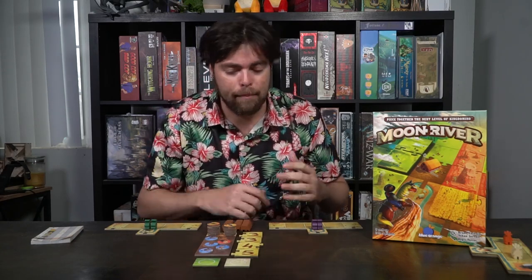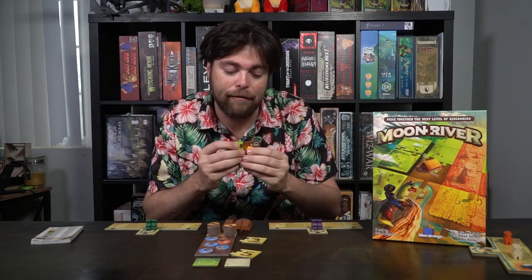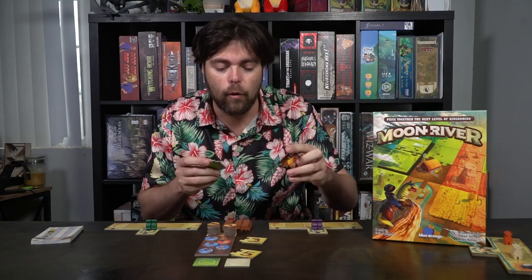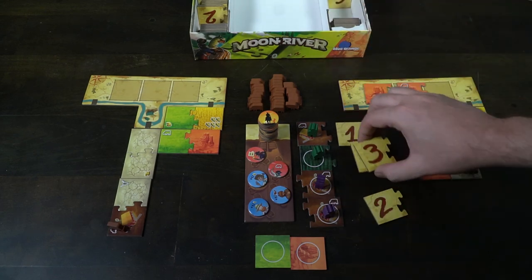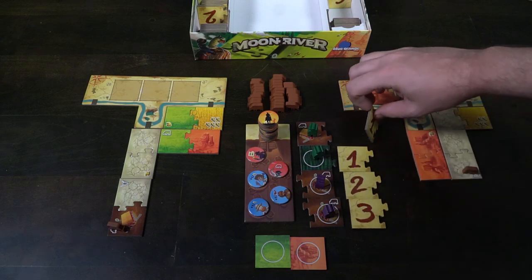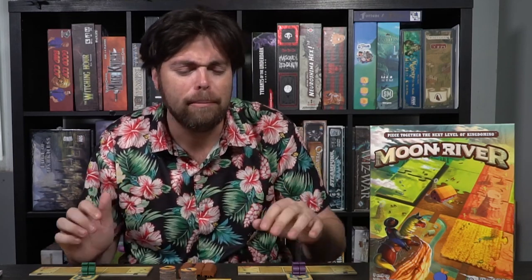This is a 2-4 player board game that takes roughly 45 minutes to play and it's for ages 8 and up. In Moon River, you're playing as cowboys or rancheros, attempting to create domino pieces and put them together to create little locations — farms, fields, or desert-y areas — that go onto your board, filling up a 5x5 for a 3-4 player game or a 5x10 for the 2-player game. When there are no more tiles left, you'll score points. You'll check how many cows you have on connected areas and score bonus points from rancheros. Whoever has the most points wins. It plays kind of like Queen Domino and King Domino with a little more kick to it.